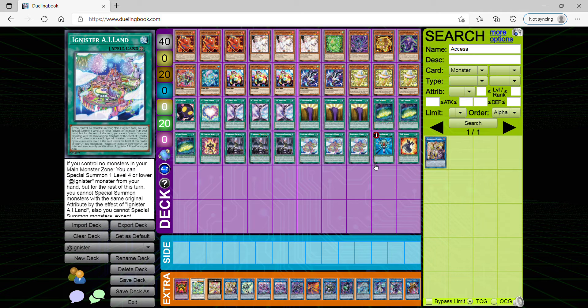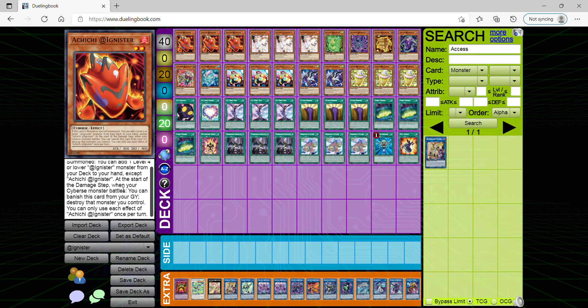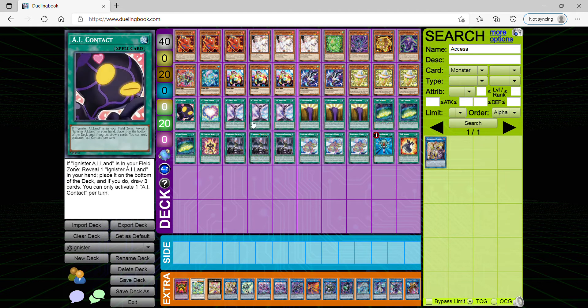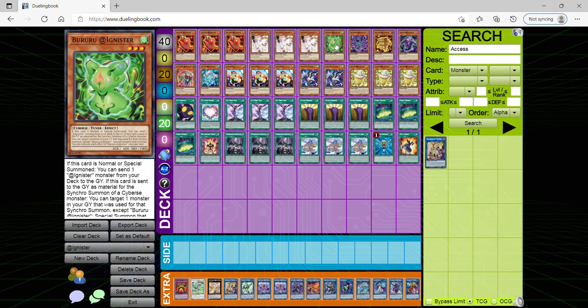Starting out, I'm playing three Ash Blossom. It's obvious you have to max out on this card — it's an easy extender and it helps you get into all your @Ignister monsters with no cost. This is the card you most likely want to start with when you're opening. Three Ash because it helps you go into certain synchro monsters, it's a hand trap, and it comes in clutch preventing your opponent from adding cards or taking cards from their deck and placing them on the field or graveyard.